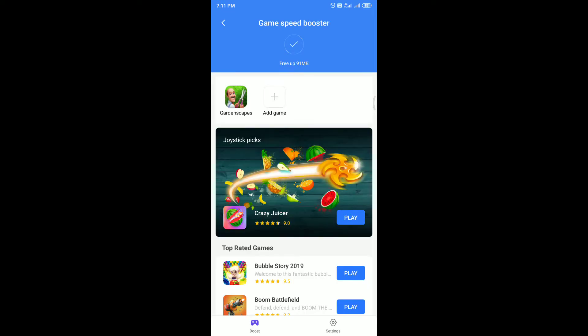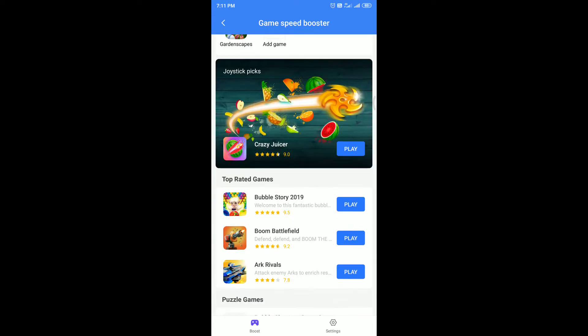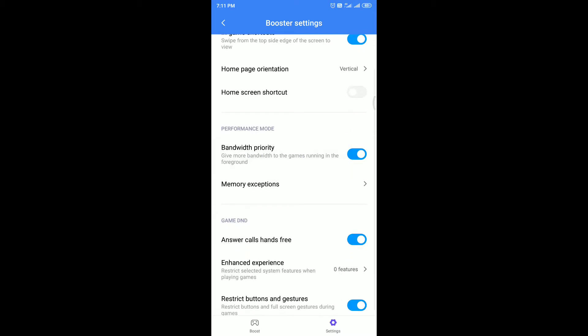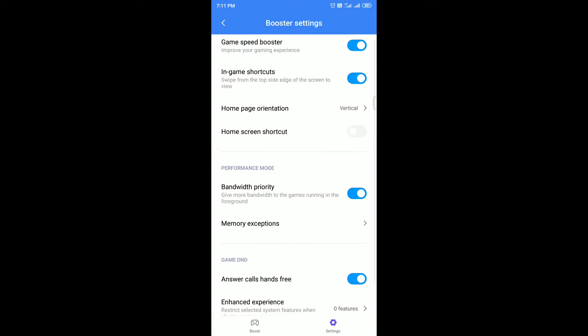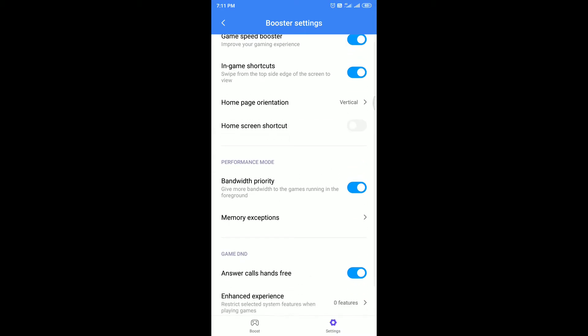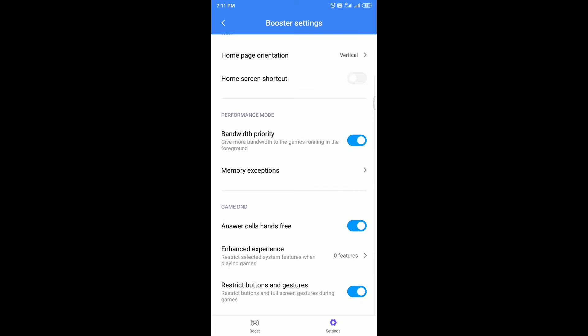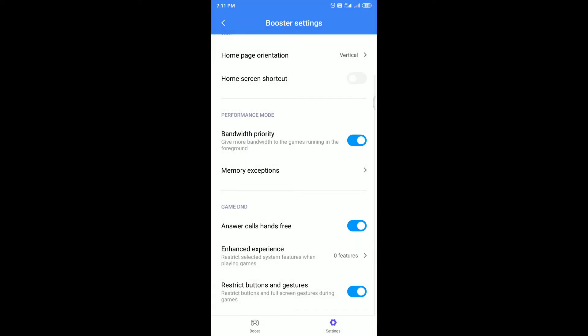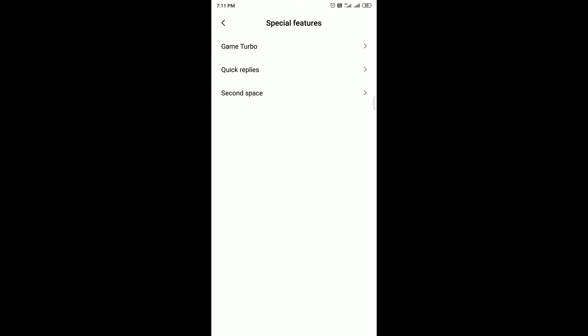Using Game Turbo, you can easily free up RAM. You can enable or disable the game booster and add whatever you want. Bandwidth priority is available to enhance the gaming experience. There are four toggleable options: turn off auto brightness, turn off reading mode, restrict screenshot gestures, and don't open notification shade.